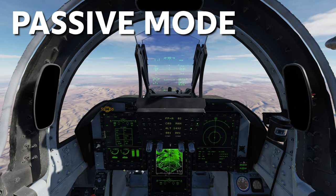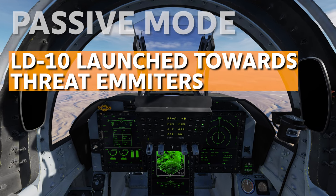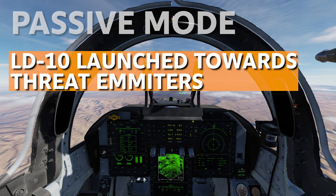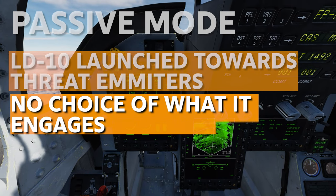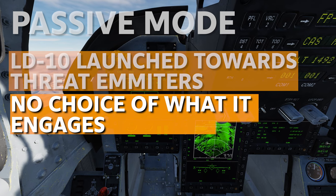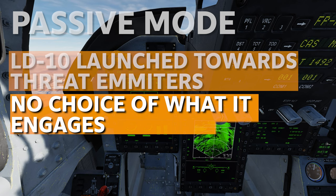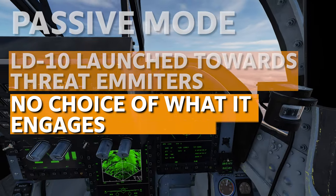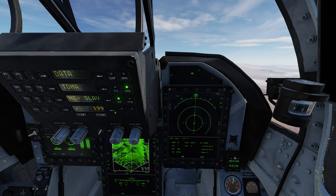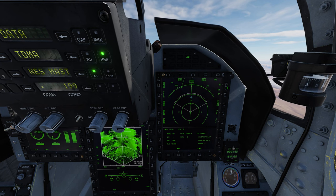Next up we have passive mode. In passive mode we simply launch the missile towards an area with radar emitters operating and it flies off to engage the first thing it finds — similar to an AIM-120 launched in Mad Dog configuration. Passive mode is quite useful if you're flying towards an area with lots of enemy SAMs. You can fire one off, turn and run away, see what you hit, then turn in and do it again — up to four times.